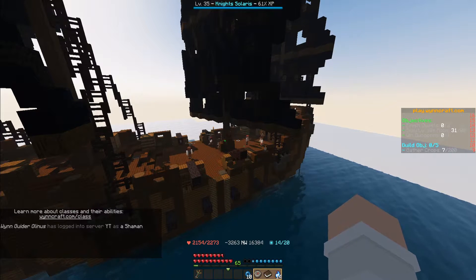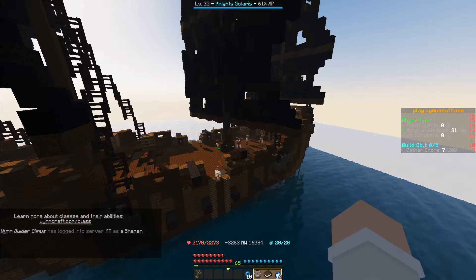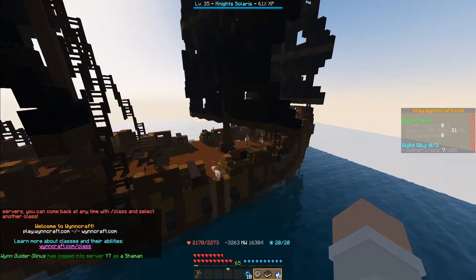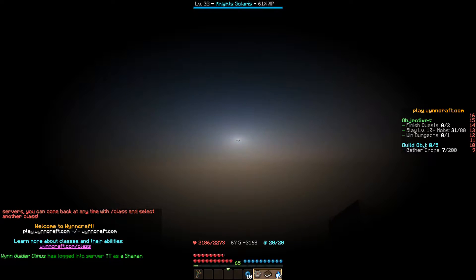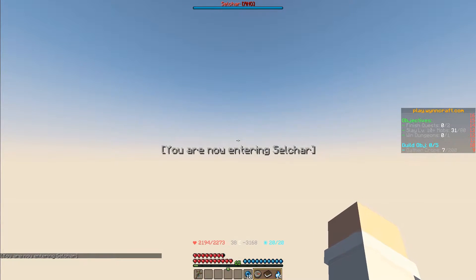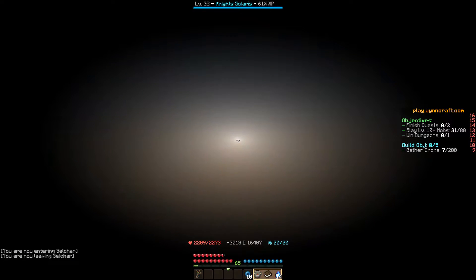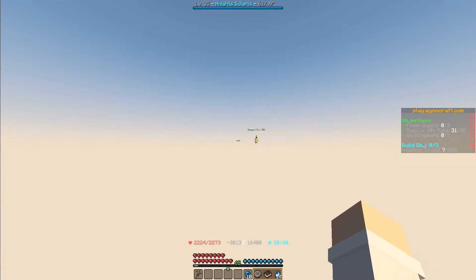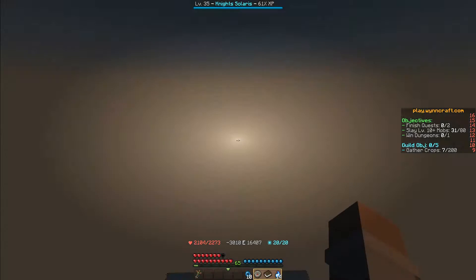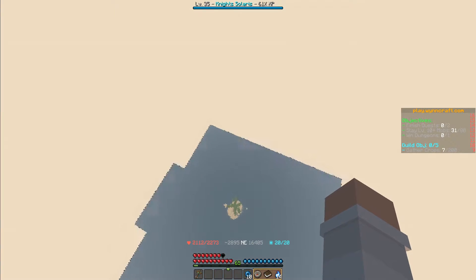We've successfully escaped! The pirates notice the missing gunpowder. Now we play a little game of dodge the bird — seagulls fly at us and we just move left or right to dodge them. They do a bit of damage, so watch out. Once that is done, we crash onto a tropical island.